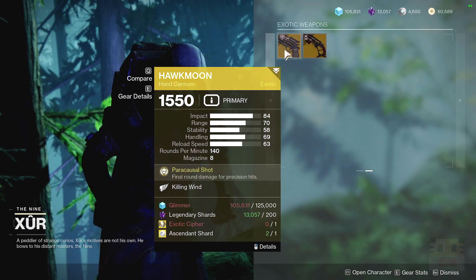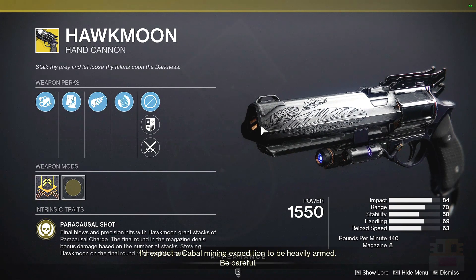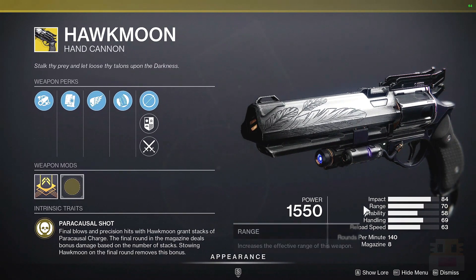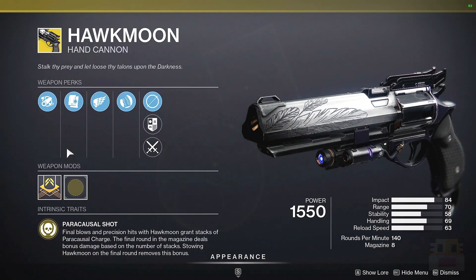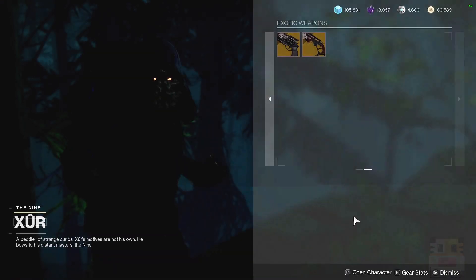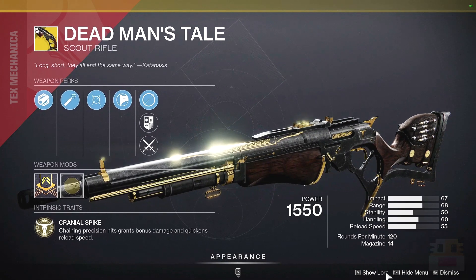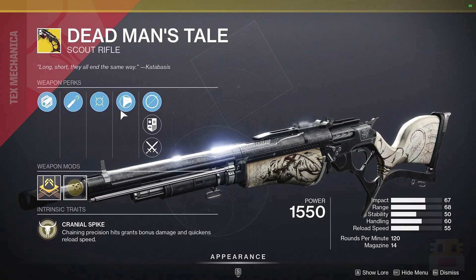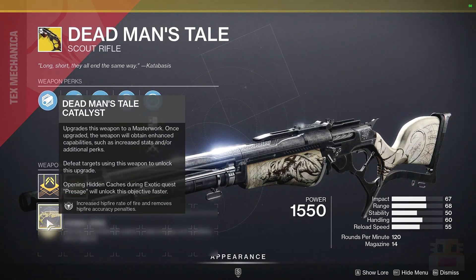Following that, let's take a look at the different options for the exotic weapons. First, we have Hawkmoon with Killing Wind. Last week we saw a Rangefinder with a Range Masterwork and it controlled Recoil Direction — I thought that was a very good roll. This week we have Killing Wind with a Combat Grip, which controls the Recoil Direction bringing it to 100, which is nice. And we have Full Bore, which increases range by decreasing stability and handling. Not the best combination — I still think Extended Barrel plus Polymer Grip is going to be my favorite, or Combat Grip plus Hammer-Forged and Rangefinder. Following that for Dead Man's Tale, we have Moving Target with Polygonal Rifling. I always forget the best roll on DMT, but last week's was also really good — it had Vorpal. It also has a Catalyst, which I always forget is not just built in.